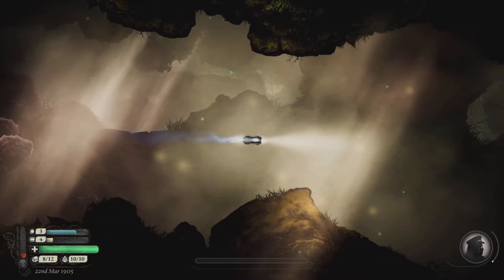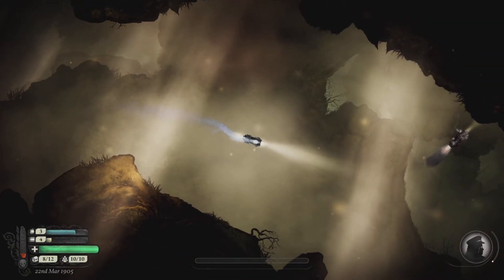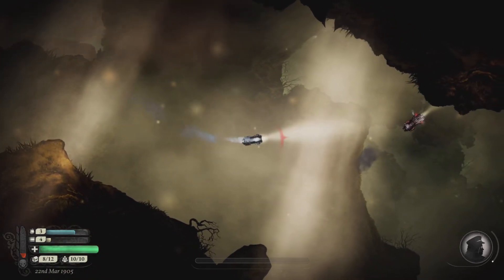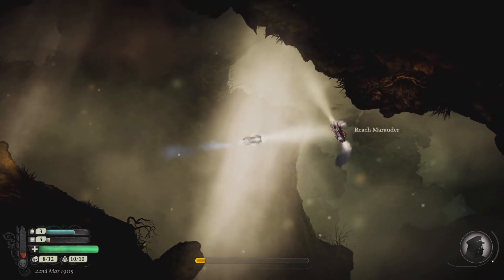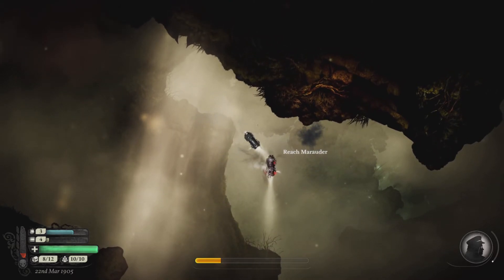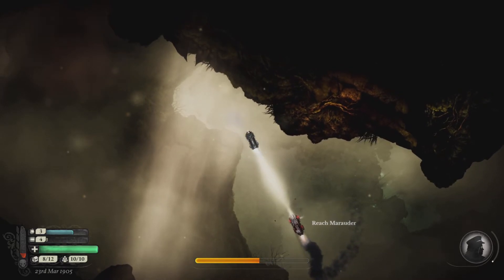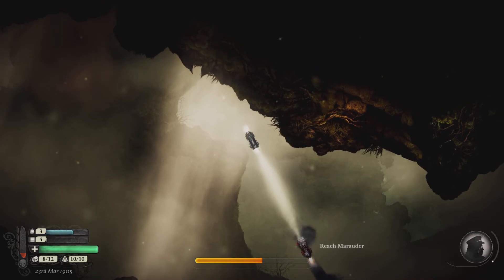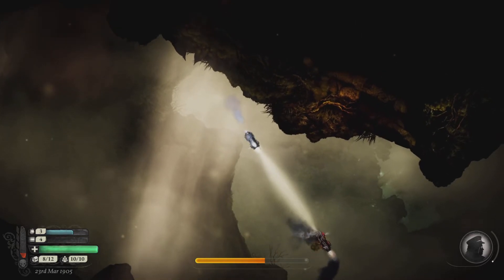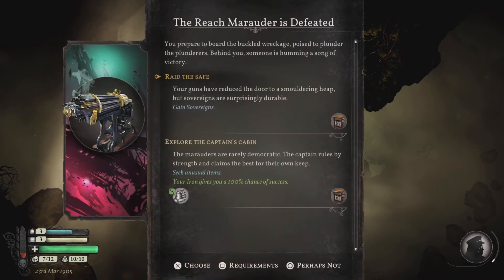As was mentioned before, you can send your scout out to potentially find new ports and whatnot, but I'm going to try and avoid that. Wasn't exactly what I intended to happen as far as that encounter was concerned, but hey, it worked out. Did some real significant damage there — got three quick bursts by getting in close. You prepare to board the buckled wreckage, poised to plunder the plunderers. Behind you, someone is humming a song of victory.